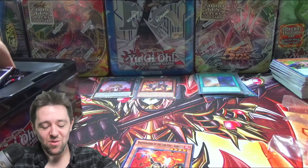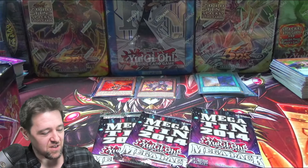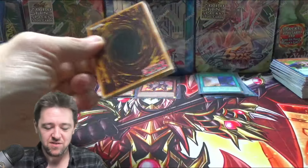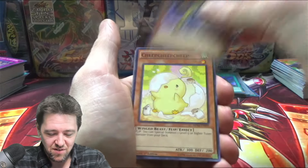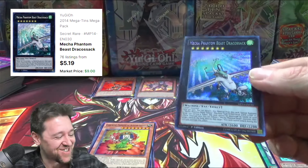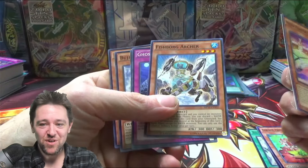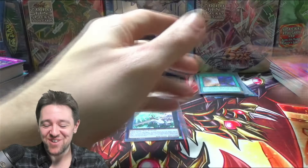I still can't believe we pulled one collector's rare and nothing else from Valiant. We got three Mega-Tin 2014 packs — it's been a while since I've opened these. Can we pull a Felgrant or an Exiton Knight? Those are the two big ones. Bougie and Unity, R.P. Chandler — oh, that's a good Ultra I would imagine. Oh, we actually got a Draco Sack! No way! That's one of the big three that I wanted. That's awesome, man. We're encroaching on Fishborg Archer territory.